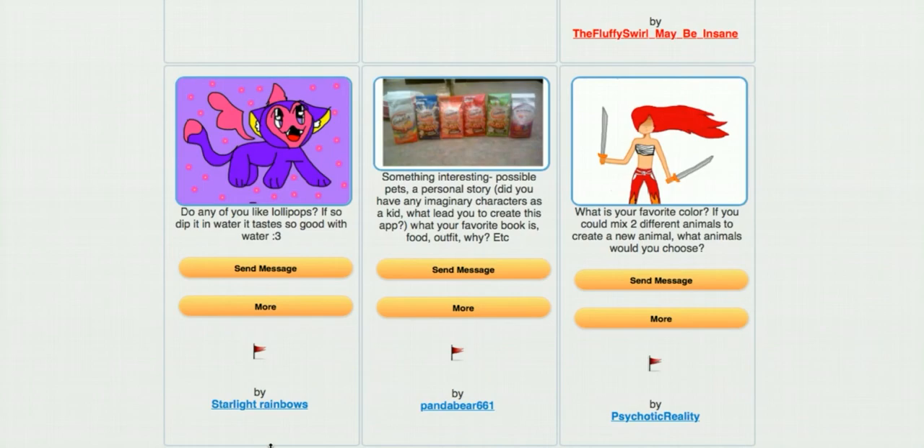Before moving on, my favorite outfit would be the game developer outfit that I showed some players last year — I think I need to get back into wearing those. Going back to pets, Psychotic Reality asks: 'What is your favorite color?' — which is blue, already answered. 'If you could mix two different animals to create a new animal, what would you choose?' The way I see it, we should put it in the doodle world where pets can breed together and create new types of pets. That would be super awesome — players doodle pets in the world, they breed, and they create crazy, interesting new pets. I'm going to try to figure out how we can do that.